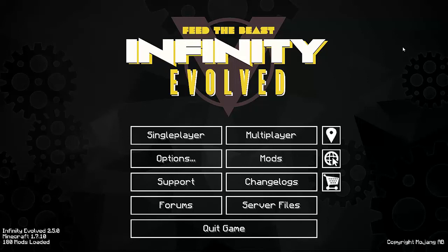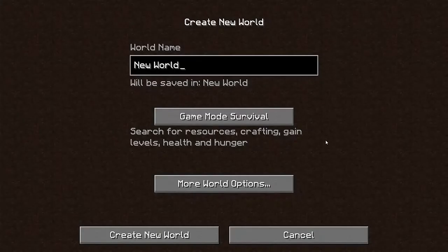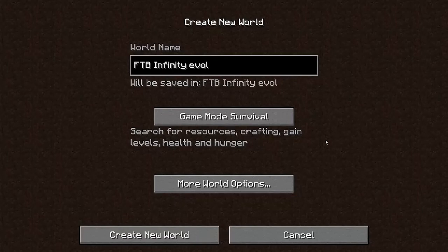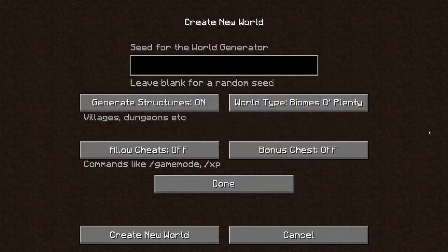There's enough of me chit-chatting away, let's get into this. So the first thing we're going to do is obviously, in every new world, we're going to create ourselves a new world and we're going to call it Feed the Beast Infinity Evolved Expert Mode. We'll keep it on survival and I do believe Biomes O' Plenty is on here, so if you guys like Biomes O' Plenty go ahead and load it in.